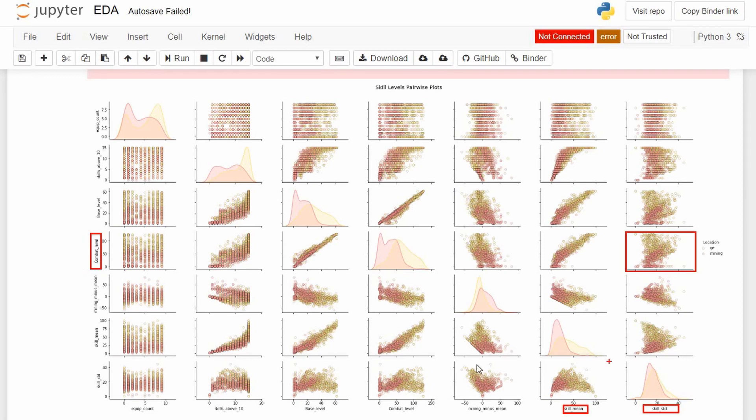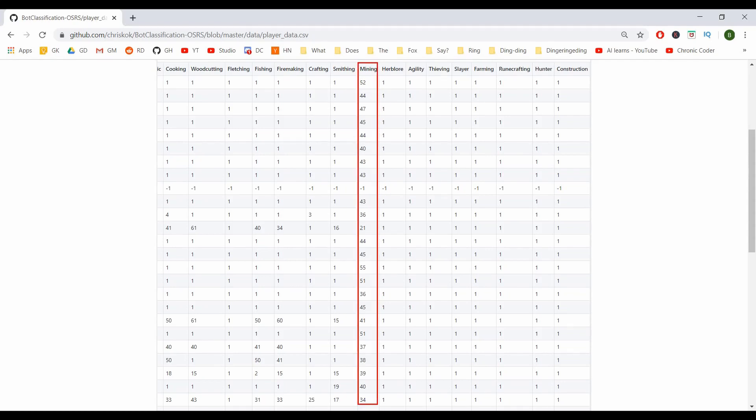A big thing to look for is whether these variables are correlated or dependent on each other. Producing predictions based on multiple correlated variables is redundant because they mean the same thing in the end — for example, base level is directly correlated with combat level, so we can essentially eliminate one or combine them. Stepping back to the bigger picture, there may be a lot of bots in the player areas and players in the bot areas, so what we really need is to separate them based on their classes. To do this, we need labels — data saying whether each player is a bot or not.